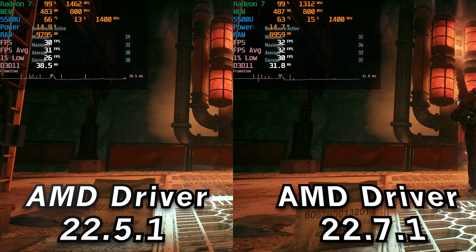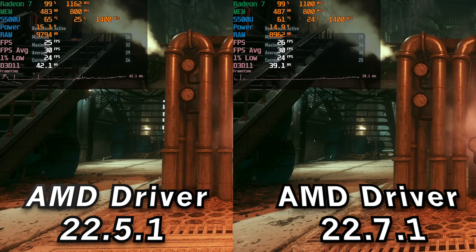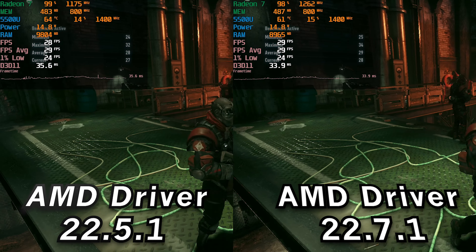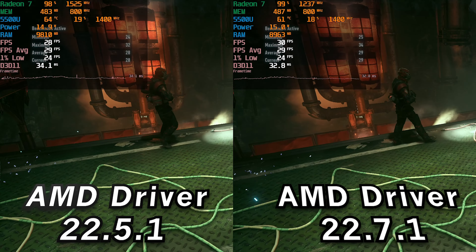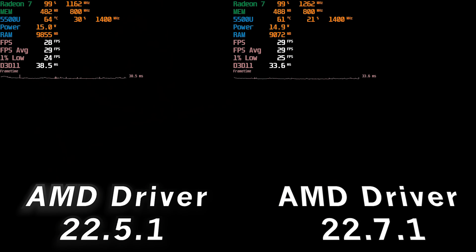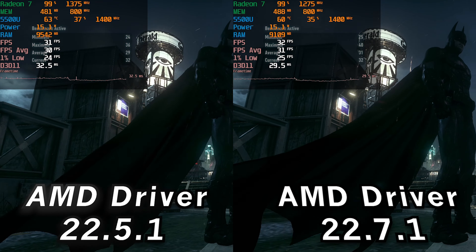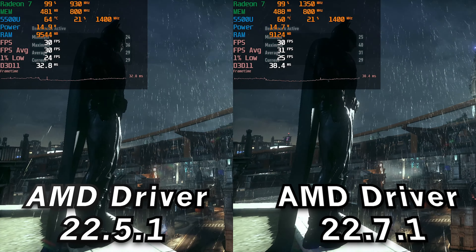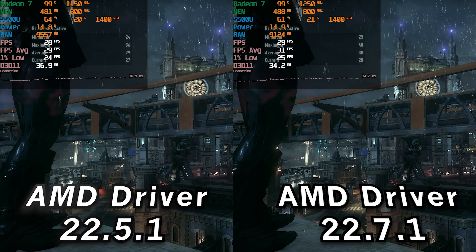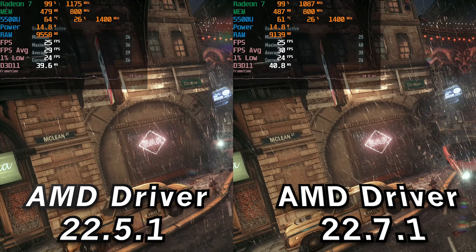Moving on to the built-in benchmark in Batman Arkham Knight, the performance difference between the two as the test progresses ends up being very marginal — practically identical. There is not going to be any real noticeable difference. This is at the stock 15-watt TDP with the lowest in-game graphics settings at full 1080p resolution. The performance difference is really not different whatsoever — very comparable to the point where you would not be able to tell any difference. No performance regression at least, so we can consider that a win.